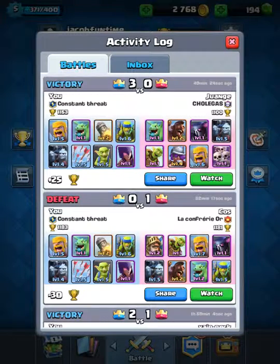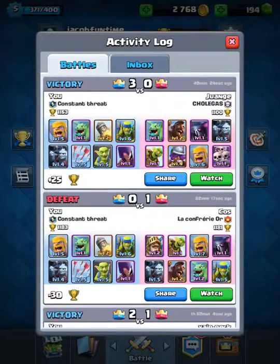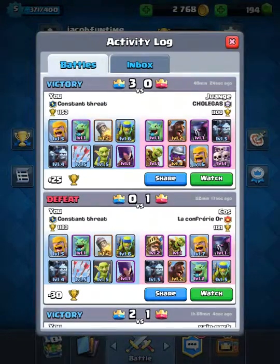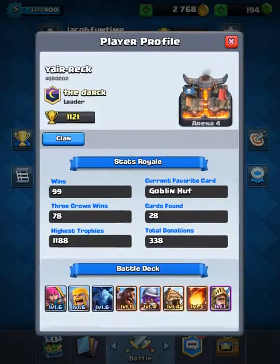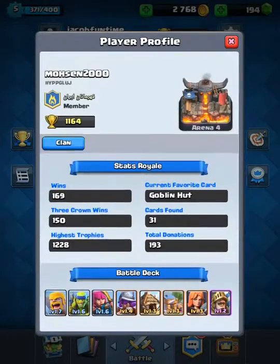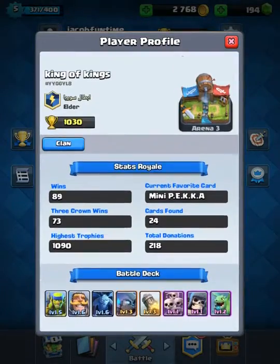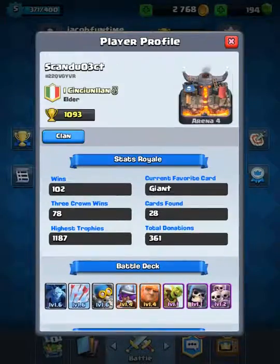As you see right here, this guy is level 6. We lost to this guy but he's level 6 too. Scrolling down, this guy's level 6, and this one, and this one. And right here it was a draw, but he's level 6 also.